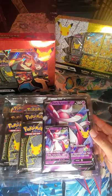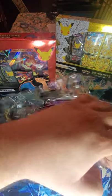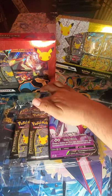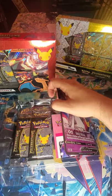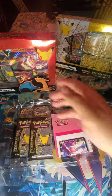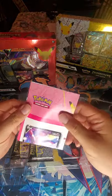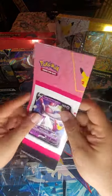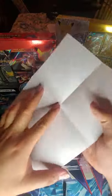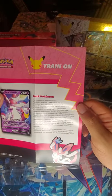So we obviously get the promo over here — a jumbo card and the regular one, which my daughter's gonna love anyway. She collects the little jumbos. It looks like it comes with a little intro or explanation on the card.